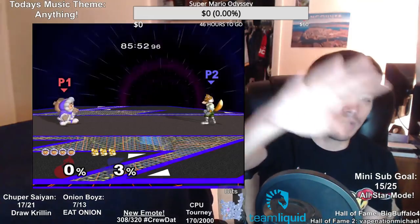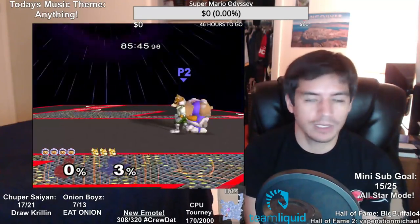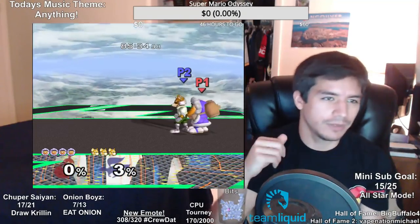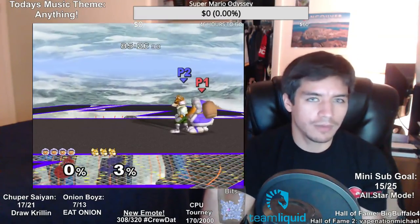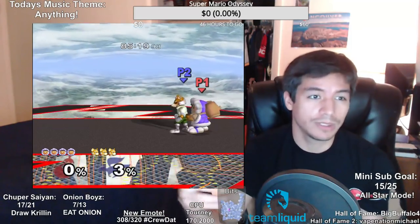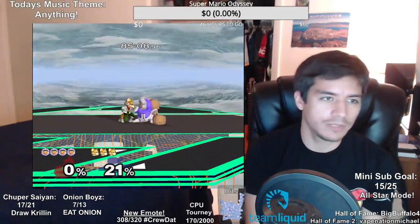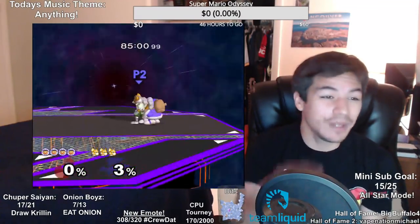The fourth thing is grab options. When you grab somebody at zero, I like to do the mango — which is a down throw, down air, re-grab. I covered this in Ice Climbers Guide 2. I also talked about blizzarding after the down throw down air, which is effective if you're not allowed to wobble. Definitely watch that video if your tournament has banned wobbling. That's one grab option.